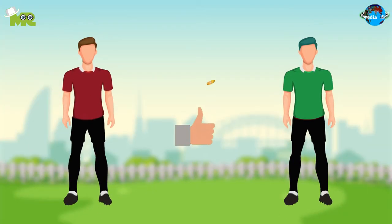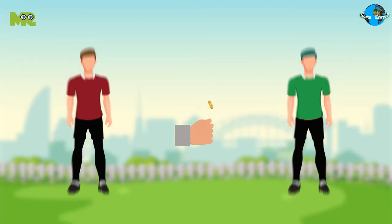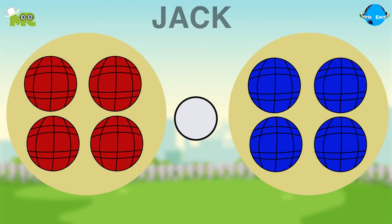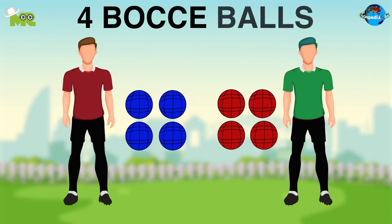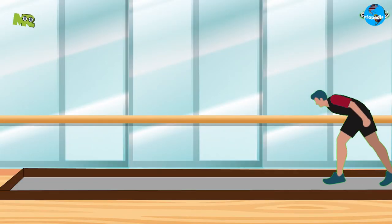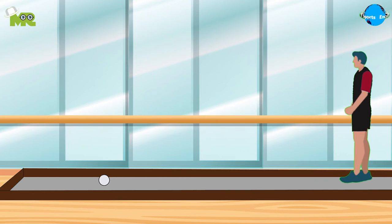The game begins with a toss that decides which team goes first. Bocce Ball is played with eight Bocce Balls and one smaller ball, called a jack. Each team gets four Bocce Balls. The team that wins the toss initiates the match by throwing the smaller ball, the jack, from one end of the court to the zone, which is at the other end of the court.